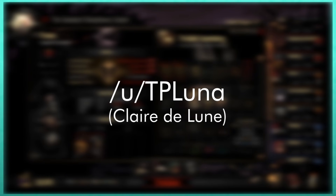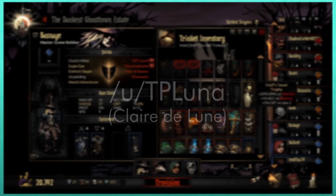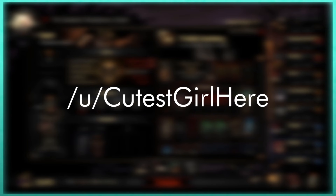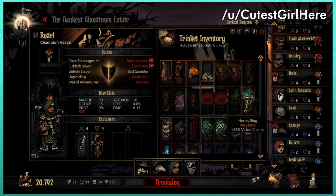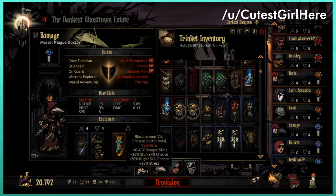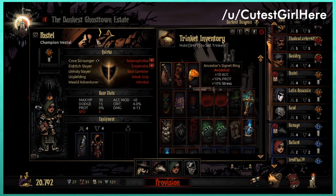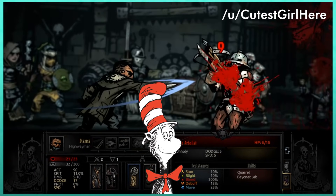Claire de Lune used to have a tier list for heroes, but after years of balancing, any hero can have a valuable role. First and foremost, there are no bad heroes, only bad teams and poor player decisions. Every hero can get you through most of the game from Radiant to Stygian, and there's more than one viable way to build your teams. While there might be an optimal way through certain bosses, you don't have to perfectly optimize to beat this game — any decent team can get the job done.